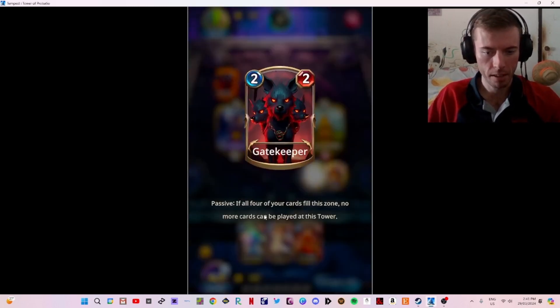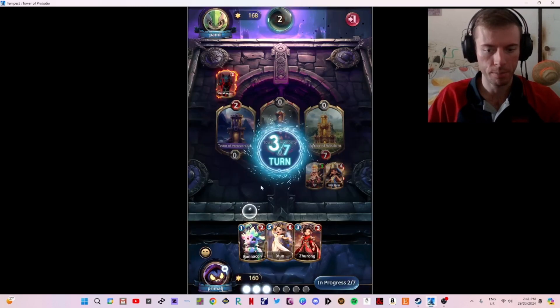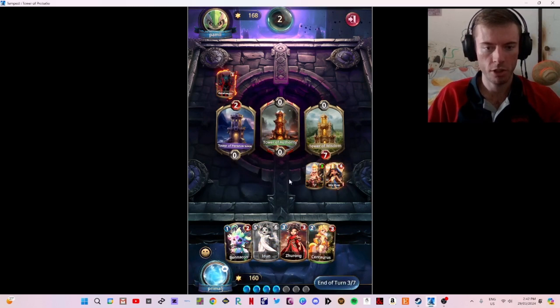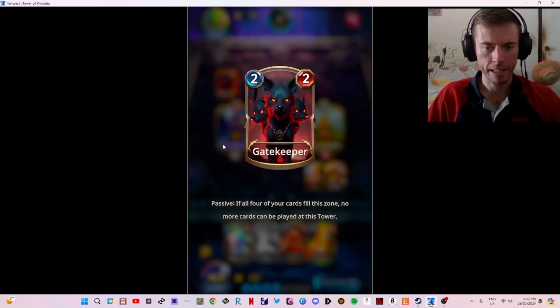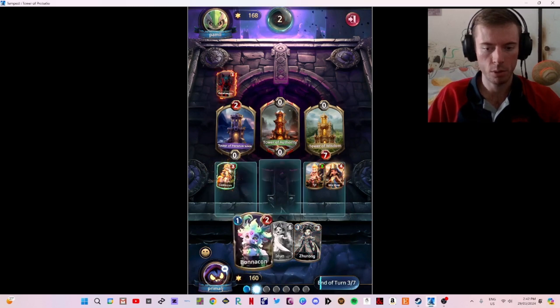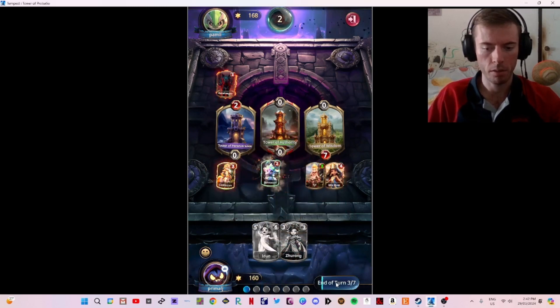The Gatekeeper — if all four cards fill this zone, no more cards can be played at this tower. Interesting. We've got four energy. I reckon they're going to play into Ceregris. I'm going to put a Senatour there and a Bonicon straight in the middle.